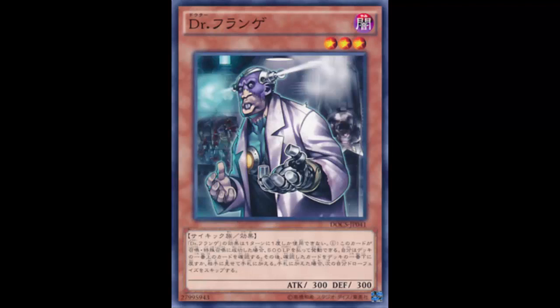Okay, I'm done. But seriously, this art is stupid. But sometimes we don't look at the art — art doesn't matter as long as the effect is good. So, Dr. Frankenfein: Dark, Psychic, Effect Monster, Level 3. You can Emergency Teleport him.